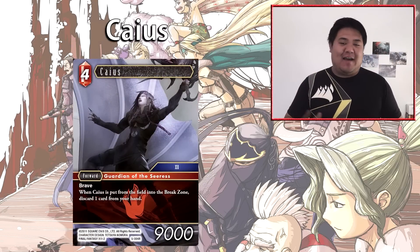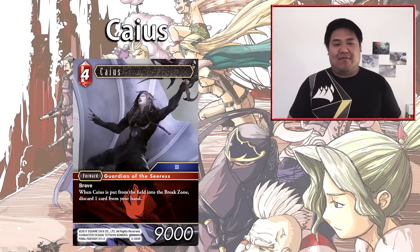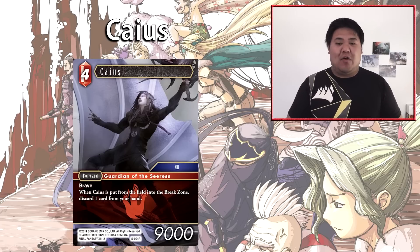The first card is Caius, revealed by my mate Jai. It is a 4-cost fire forward at 9,000 power with Brave. When Caius is put from the field into the break zone, discard one card from your hand. This card is above curve but has the drawback of forcing you to discard a card when it enters the break zone, so you pay an additional cost later. However, there are ways to get around this — if you have no cards in hand when he's sent to the break zone, you've effectively cheated out the cost. Brave is a really powerful keyword, allowing you to attack and still be available on defense, so having Brave on a 9,000 power forward is really good.